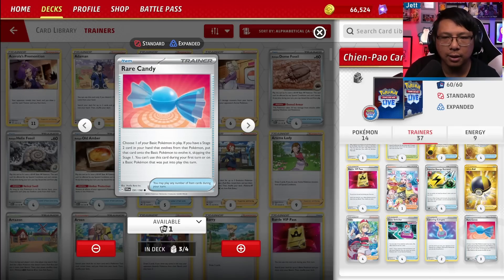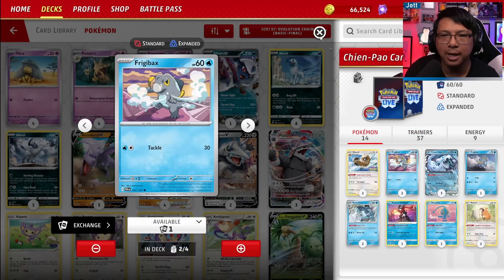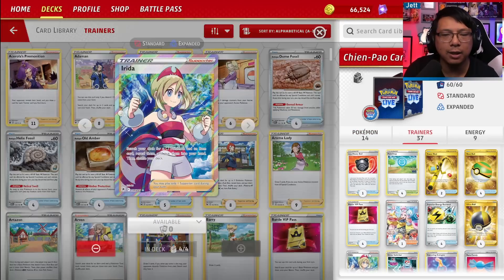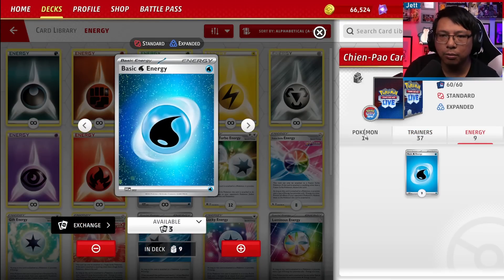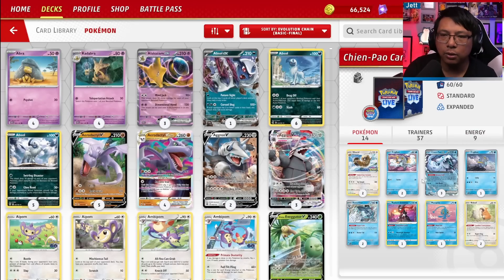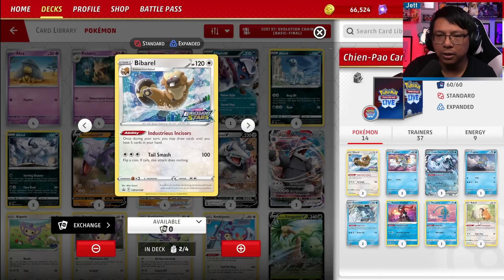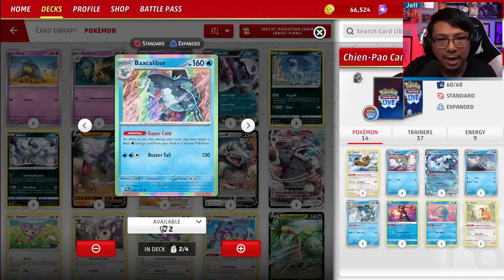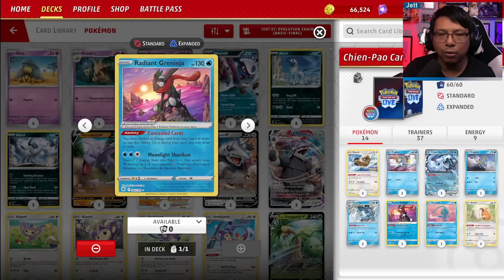Three Rare Candies to get our Baxcalibur set up — we don't run the middle evolution Arctibax, we go straight from Friggibax to Baxcalibur, which makes even more sense here because we have Irida to get the Rare Candy whenever we want. And then we've got nine basic Water Energy. For the general game plan, you want to set up as wide as possible — at least one Chen Pao, ideally two Friggibaxes, one Greninja, and one Bidoof. Turn two, get your Bibarel set up, get your Baxcalibur set up. Pull water with Shivery Chill, and by your second turn hopefully you've pulled four Water Energy and are loading that up with Baxcalibur onto Chen Pao or Greninja, taking multiple prize KOs throughout the game to out-tempo your opponent.